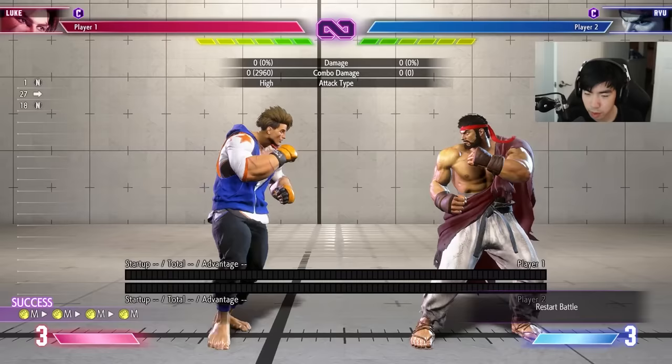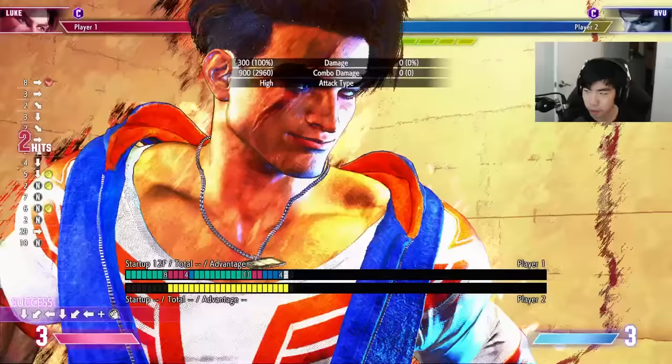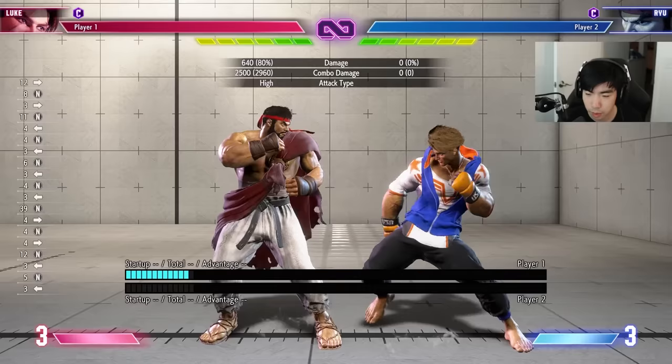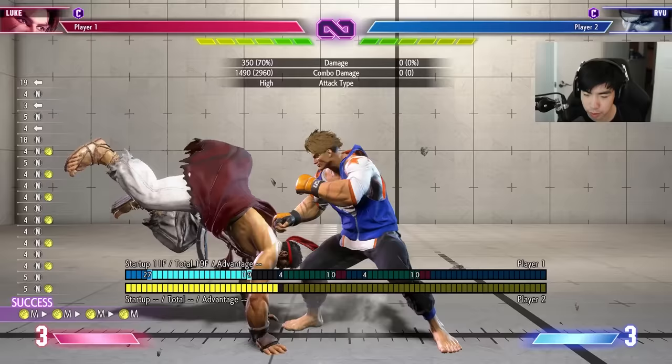His target combo is especially good because not only can it knock down and give you oki with a drive rush throw, but on the second hit you can cancel into any super you want — even level one, level two, or even level three. This is a great way to cash out if you want to drain your opponent's drive gauge or go for the kill. Obviously it's unsafe on block, so you want to confirm that the hit spark connects before going for the rest of it.